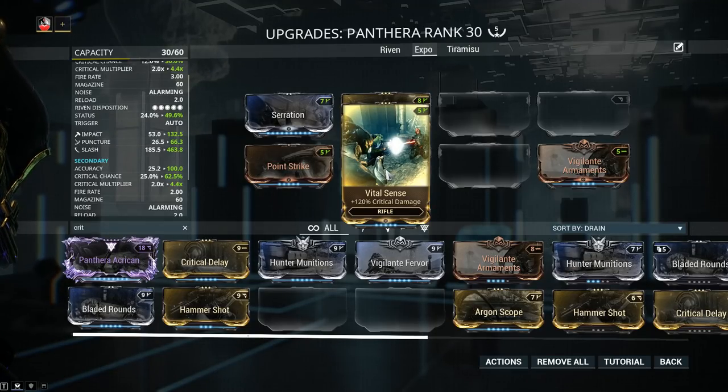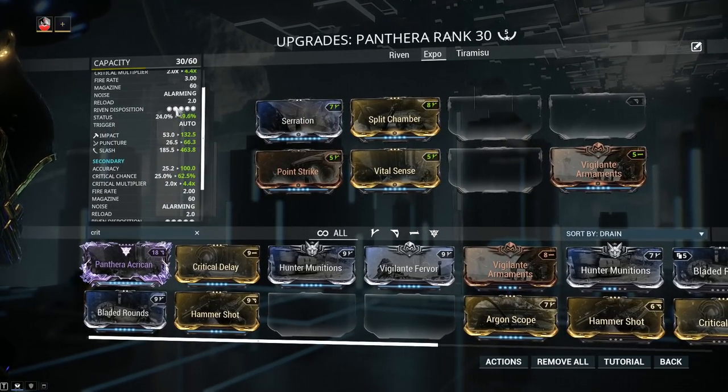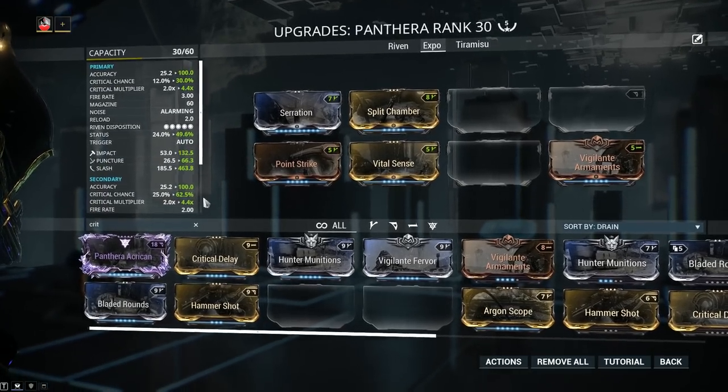Crit mods will help out a little with primary but not all that much. Primary fire jumps to 30% critical chance, but secondary fire jumps up to 62.5% with the same critical multiplier of 4.4x.